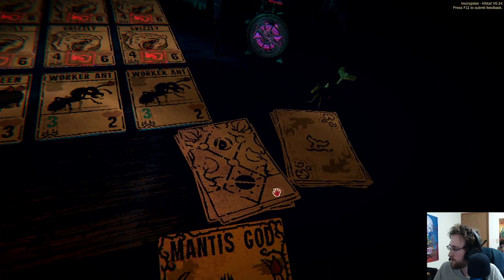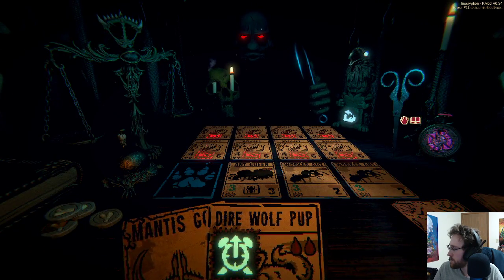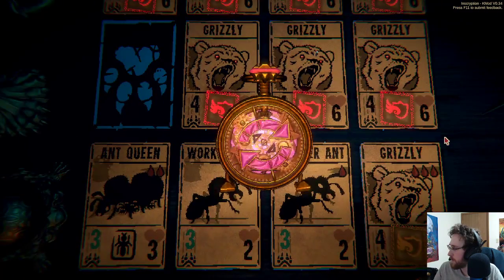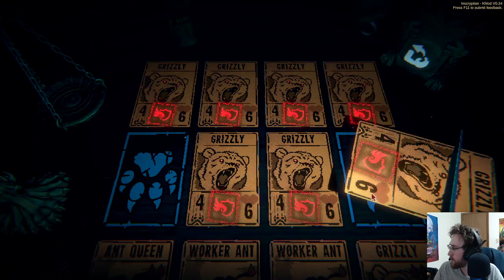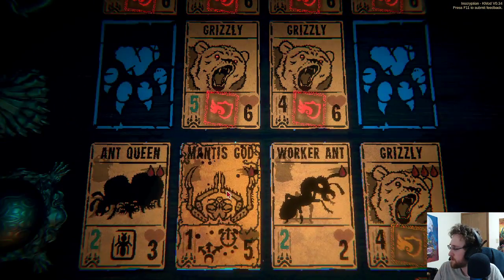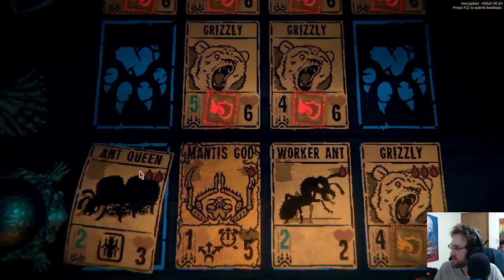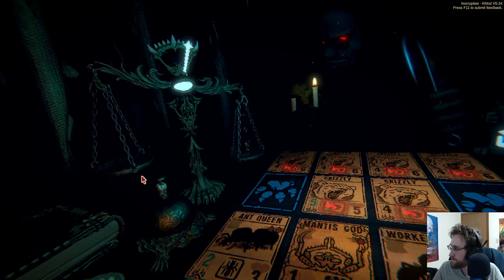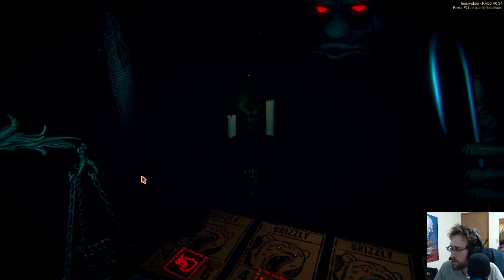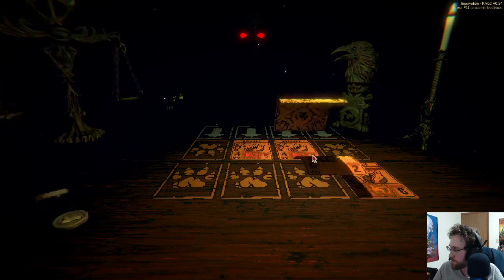We're gonna do that, and we're gonna do that. Now we can put this right there — that really didn't make any difference, honestly, but it's fine. And now I win. Like I said, free win — you get that lane on the left and that lane on the right to basically get five damage. Easy. One — now we're going with another river snapper.